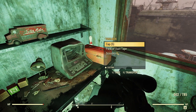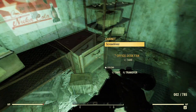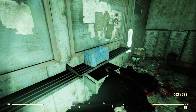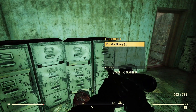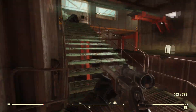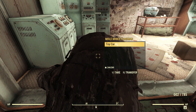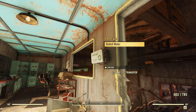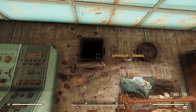I'll leave those there. Plenty of crap to go around — don't worry, I'm not going to run out. Let's go up here. There's a body in here and a terminal — the Supervisor's Terminal.